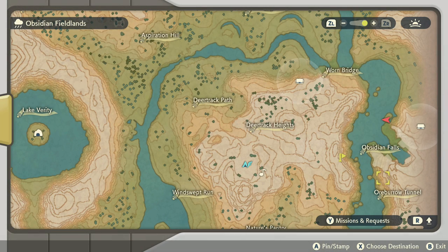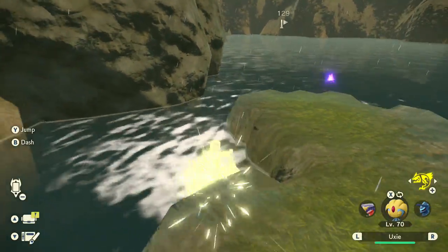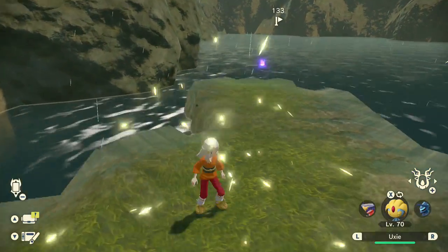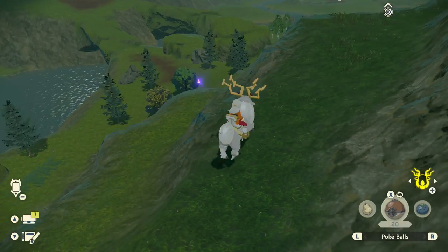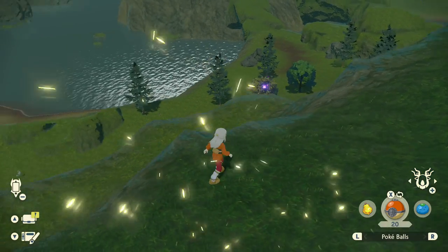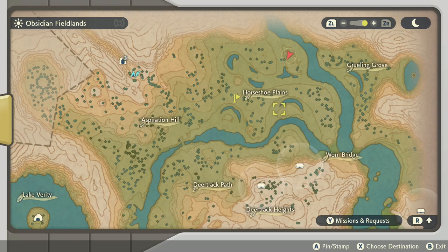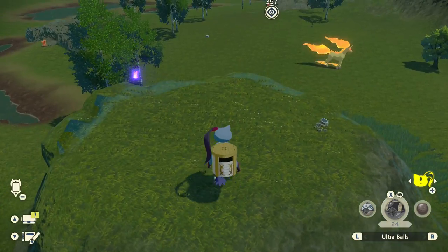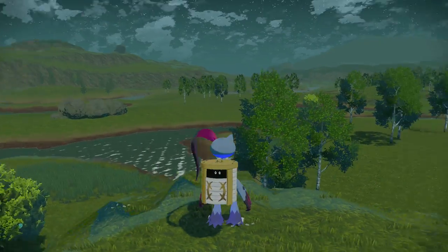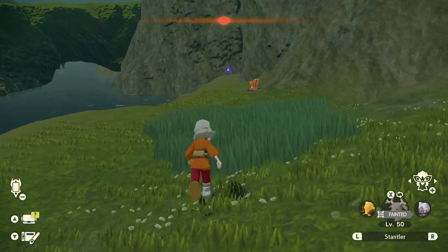Continue north, and another Wisp can be found on this little island near Obsidian Falls. The next Wisp can be found near the northeast tip of the map. From there, head west, and the next Wisp can be found near the gigantic Alpha Rapidash. We'll finish up Obsidian Fieldlands by heading south and cleaning up all the Wisps found in the central area of the map. This one is found right near Warren Bridge.